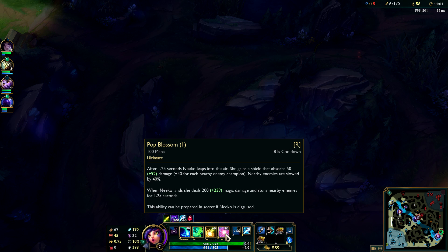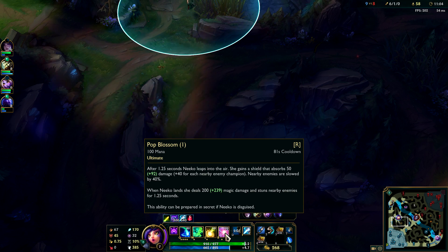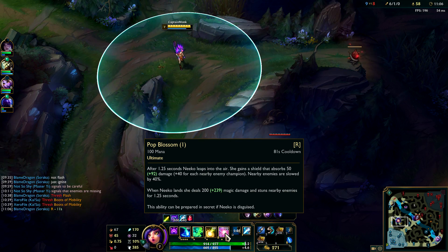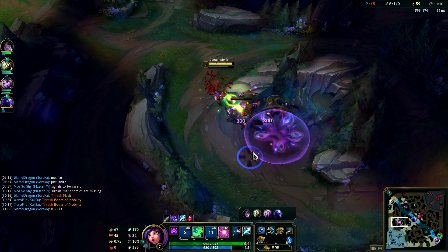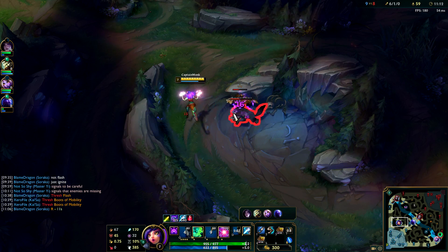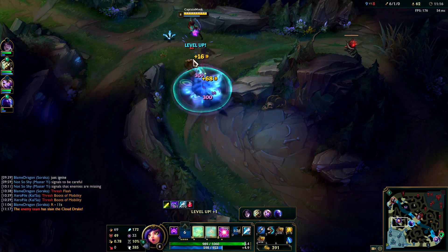With my ultimate, after 1.25 seconds I leap into the air, I gain a shield that absorbs damage, and when I land it deals some more damage. But I feel like there's a brief point where I'm leaping in the air where I'm not really moving as much as I would like. That's kind of what happened bottom lane — I tried to approach them and it unfortunately did not quite line up.